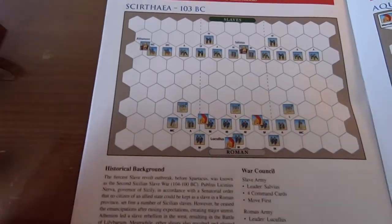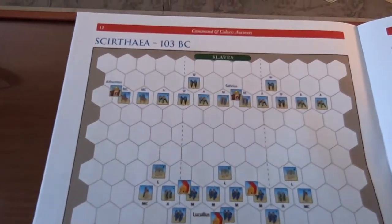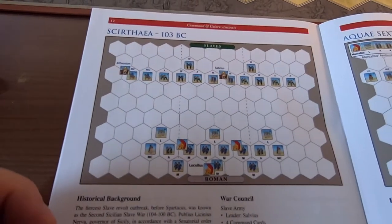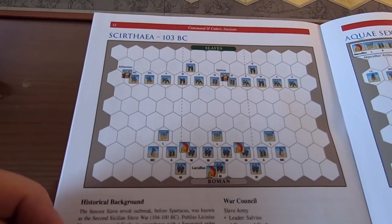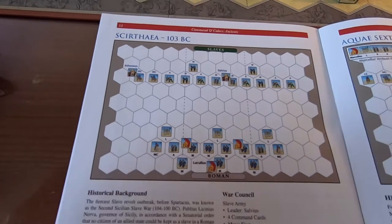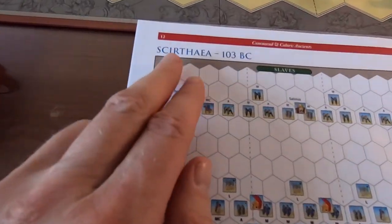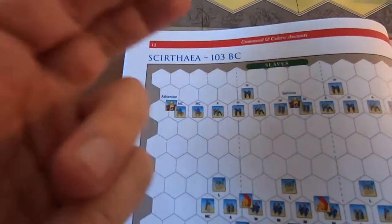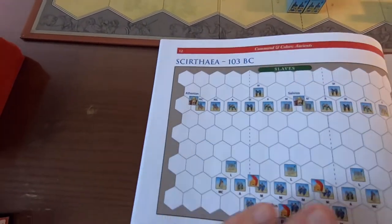Hi there and welcome to some more swords and sandals action here at Almost Solitaire. We're going to play another Command and Colors Ancients game, and this time it's the Battle of Scyrtheia, fought in 103 BC.